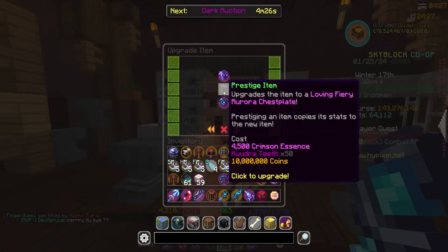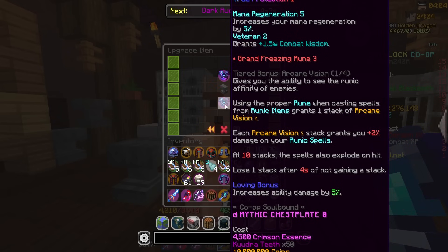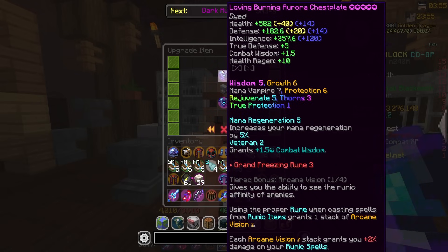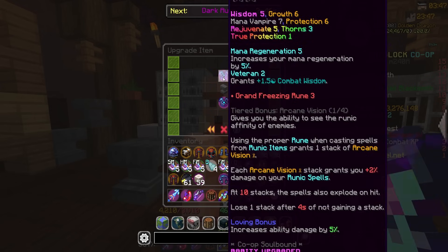And first thing we're gonna do to get that done is this massive upgrade to a fiery Aurora chestplate. 4,500 crimson essence, 50 Kudra teeth, and 10 million coins. Let's go ahead and take a look at the stat changes from 10-starred burning to 0-starred fiery. The big one, the intelligence - 357.6, and then plus 120. Going down here it's gonna be 370. It's actually quite the jump. Look, over 600 health, 189 defense. Up here we're at 582 health, 182 defense. True defense stays the same from true protection. Overall, just really good upgrade.